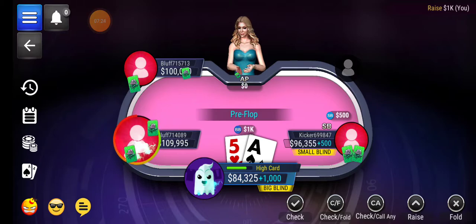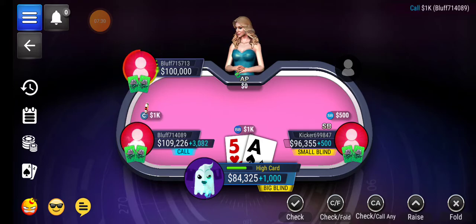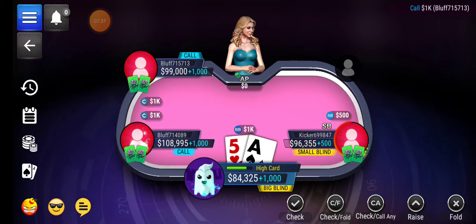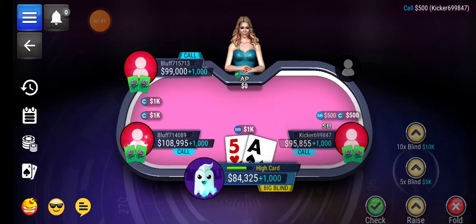Just winning is good psychologically for the table — it helps you dominate. Ace-five is a good hand because it can give you a straight. The straight ace-two-three-four-five is called the wheel. I'm going to go for five times the raise.